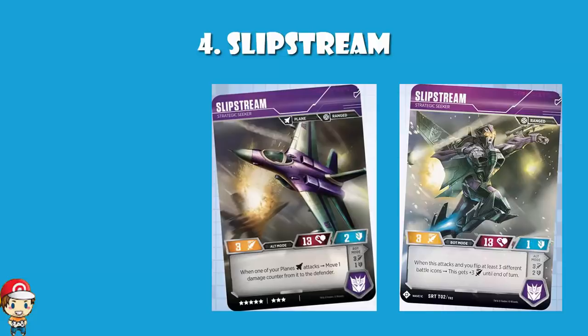In at number 4 we've got Slipstream. It's an 8 cost, which is good — nice and cheap, although I think there is a better 8 cost, we'll get to that. 13 health, slightly above average. 3 attack, slightly below average. 1 or 2 defense — either average or just below. But when you're in bot mode and you attack and you flip at least 3 different icons, you get plus 3 attack until the end of the turn. This puts you up to an 8 cost with 6 attack, which is phenomenal — 8 cost when the average is 12, 6 attack when the average is 4.